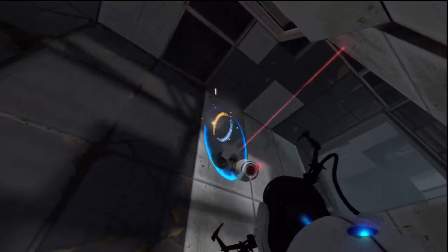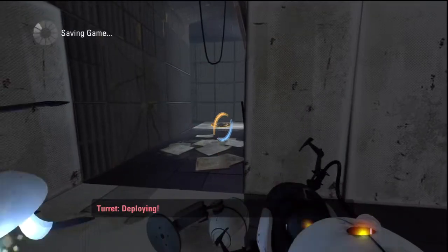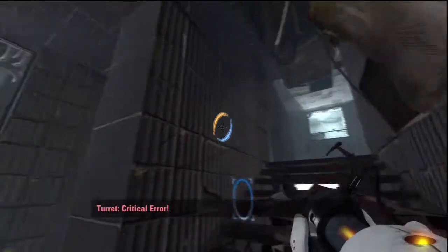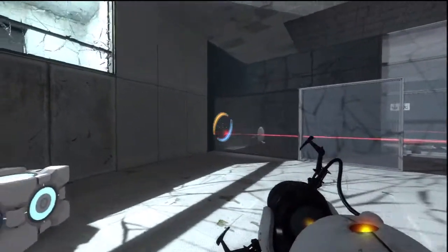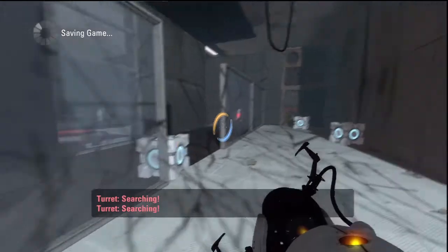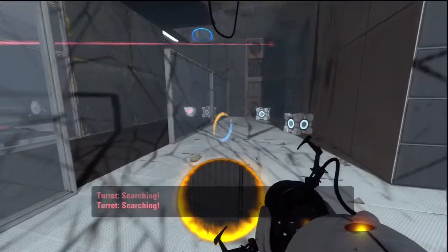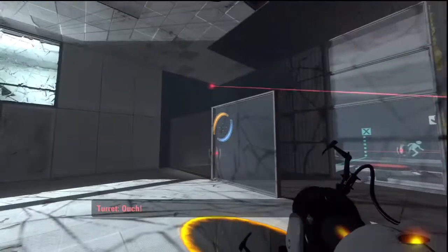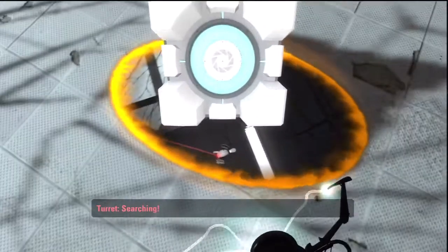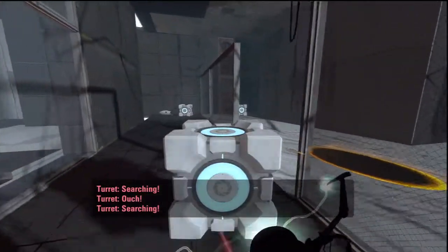Let's do it again. Critical error. Sorry, turret. Don't shoot me. Is that really the whole puzzle? What do I have to do with this cube? Wait. Oh no, I hate these. Derp. There's one. There's the other one. Can I throw it right on top? Why won't it let me drop it? There we go. Now let's get my cubes back.